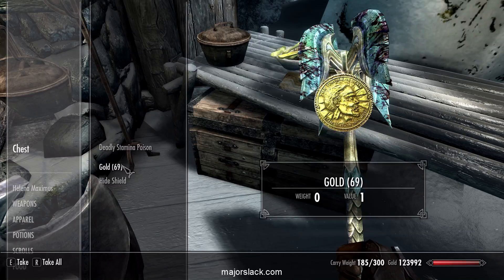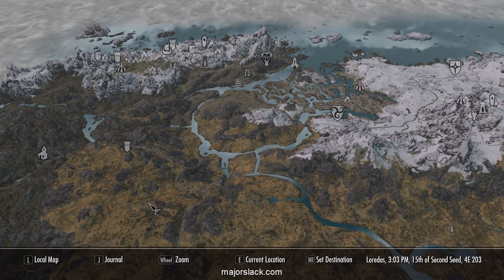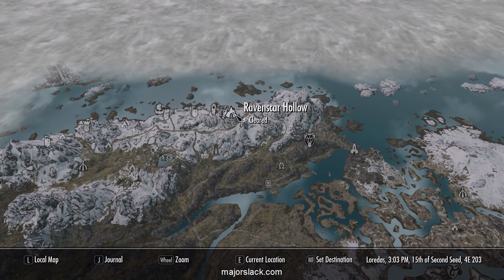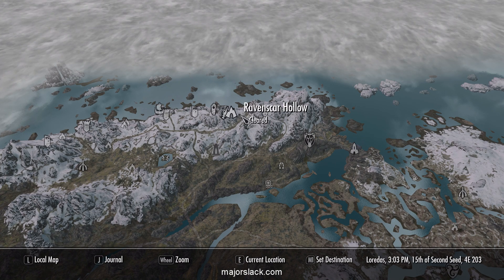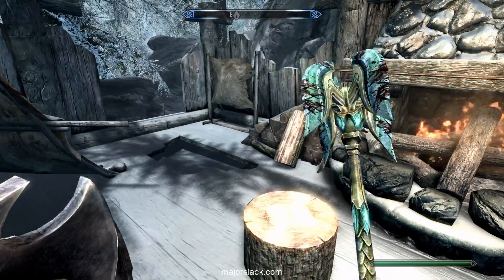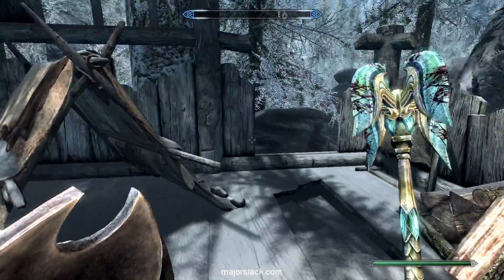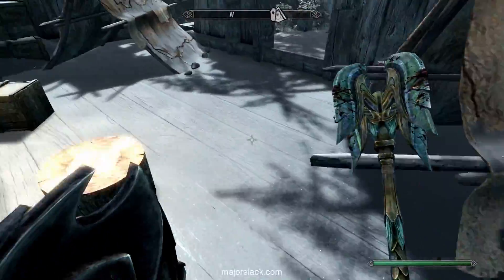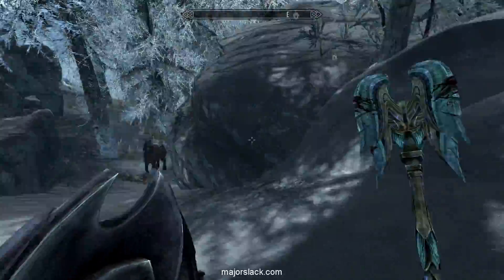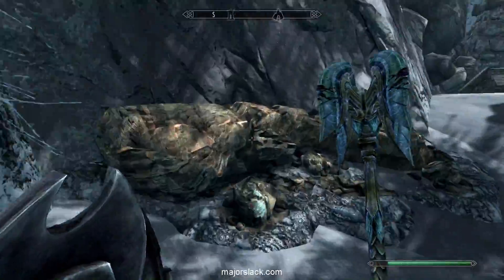There we go — four locations cleared, one video. Now is that worth the price of admission or what? Just to recap: Pine Moon Cave — cleared. Clear Pine Pond — cleared. Ravenscar Hollow — cleared. And where we are now, Ironback Hideout — not cleared, but everyone's dead here. Could be a bug that it's not cleared. That's all that's here. That's just like a secret basement trapdoor or something. I've been here before. Anyways, I'll look that up — I'll Google it, see if there's a bug clearing this location. Often there is.